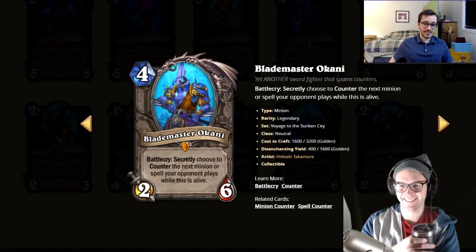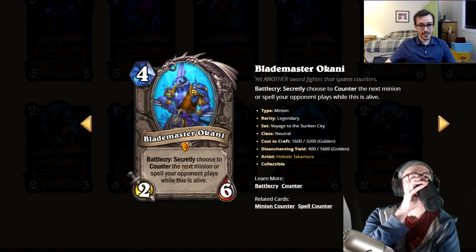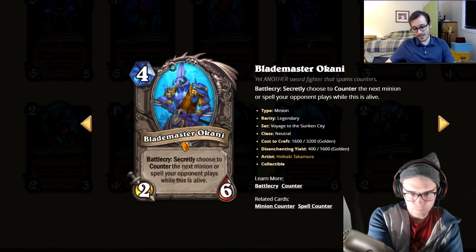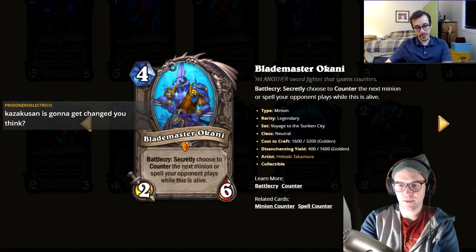Easy Pickings or Master Alkane — three mana, already has competitive play in wild. Is this a two or three? It's a three for sure.